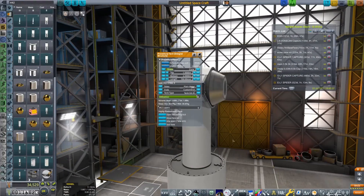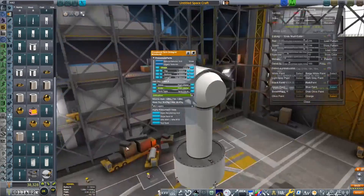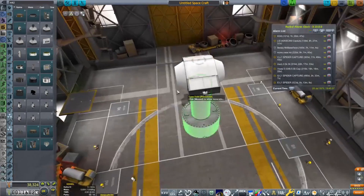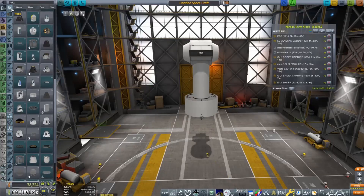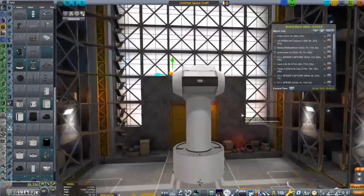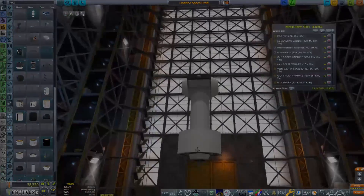We're going to be adding some RCS and some engines so we can do orbital manoeuvres to rendezvous with Community Station, because once we've launched this it would be a bit of a waste to just leave it in low Earth orbit. It was a very quick Vehicle Assembly Building section.